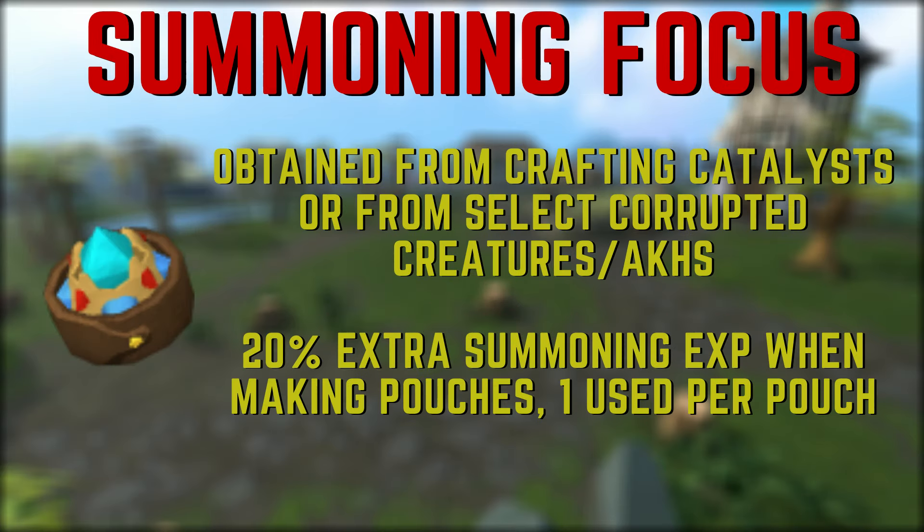A Summoning Focus is an item that can be made by combining items produced by using a Crafting Catalyst. These are also obtainable from Corrupted Calphite Guardians, Marauders, Feline Ox, and Scarab Ox. Summoning focuses give 20% extra summoning XP when making pouches at an obelisk, with one focus used per pouch made. These are good to use with your high XP pouches, however I do not think it's worth grinding these just for summoning. If you camp Corrupted Creatures anyway, then this is a good byproduct to use.